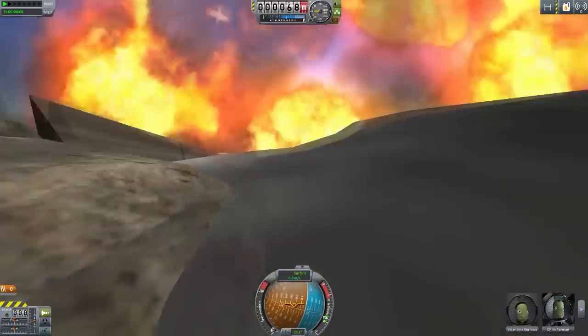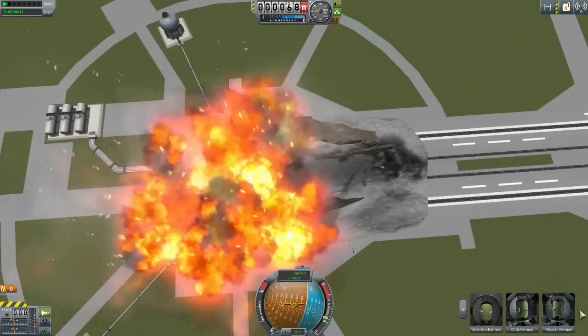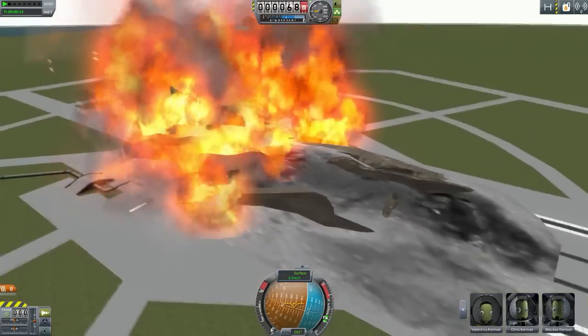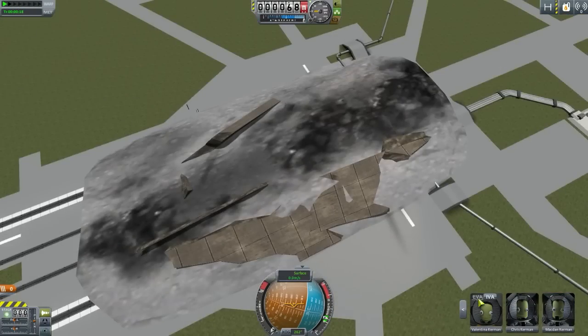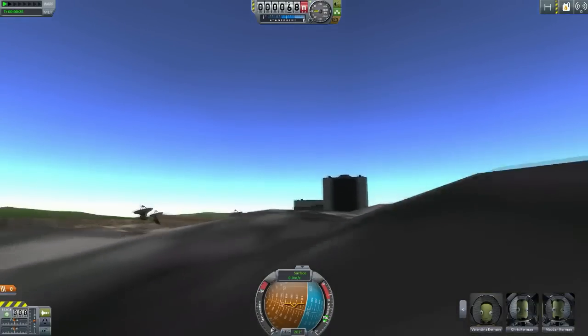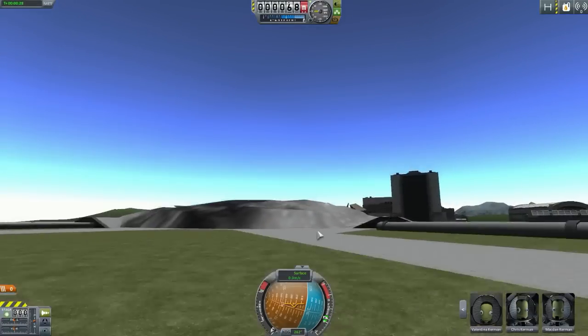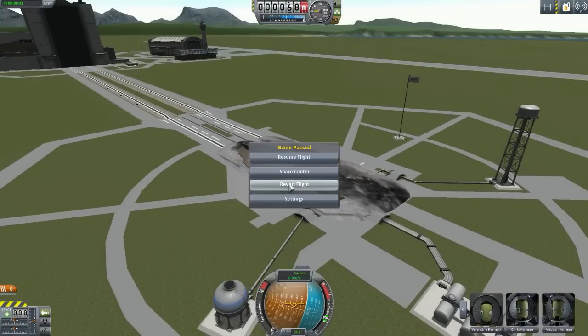Whoa there goes the runway - the landing pad. We have more Kerbals. Did we default to that other craft? Where is it? Hatches obstructed - it's buried inside the ground. I'm trying to zoom into the ground. All right, well that's the first unusual thing of the day - things like that always happen. Let's go straight to the Space Center and check out the next craft. That was a good craft, very interesting events unfolded there as per usual.